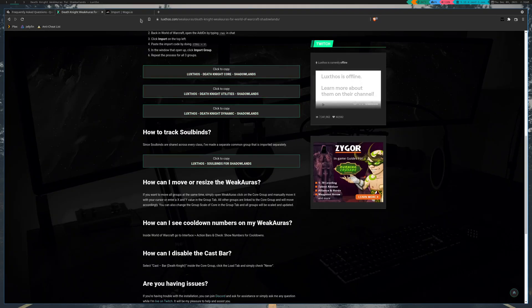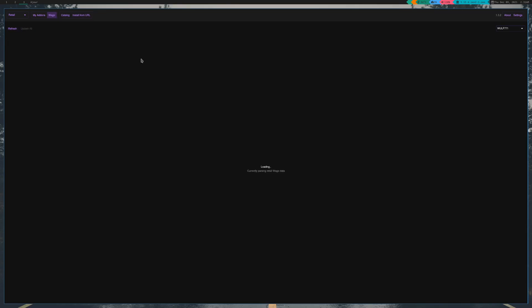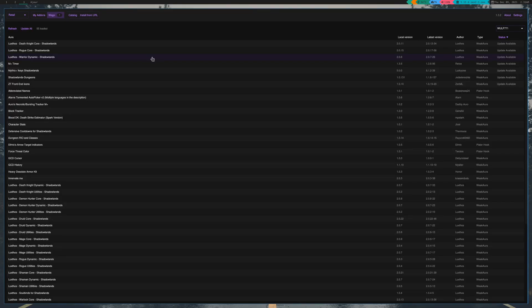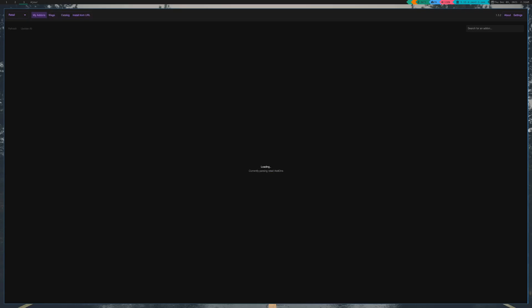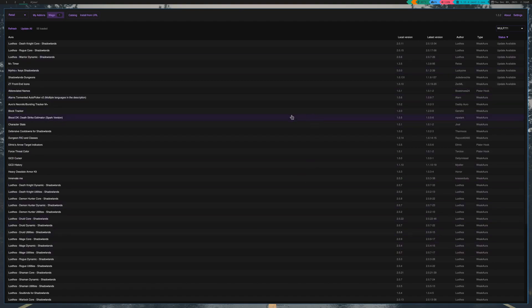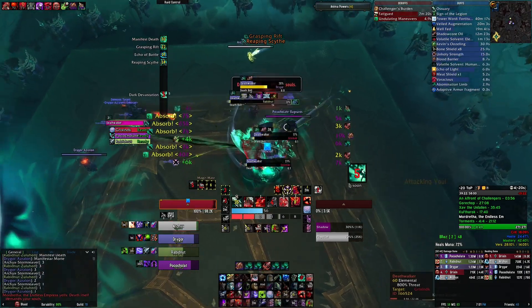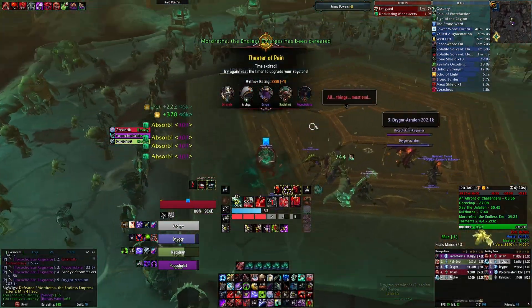I can put these links in the description. The add-on manager I'm using is Azure — I play on Linux, so for me it's very nice. But it is going to be going away because of CurseForge; they are changing their API so you can't just make a new client and use their API, so this won't work for any CurseForge add-ons soon. But I can still manage my Weak Auras from it, which is nice. Alright, that will be it — thank you for watching; if it was helpful, cool. Thanks!